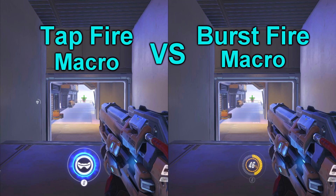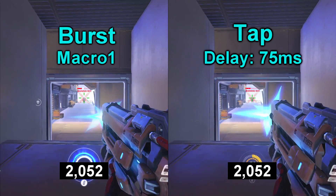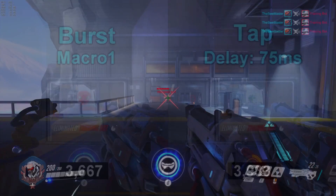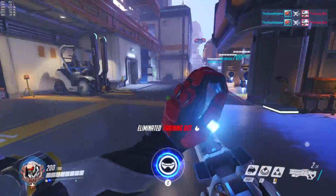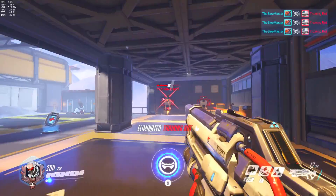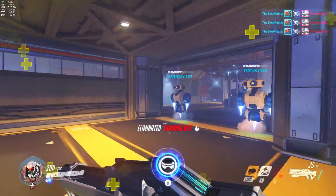So which macro should you use — tap shooting or a burst fire macro? Well, it depends on what you prefer, but the burst fire macro shoots about 10% faster compared to the tap shooting one, which theoretically gives you a faster time to kill. I also don't recommend using these macros at short range since it will decrease your time to kill, but they can be very useful at longer ranges where accuracy matters more than speed.